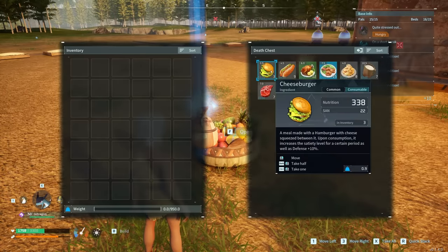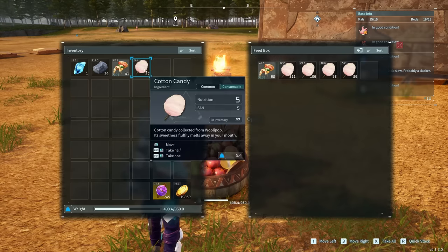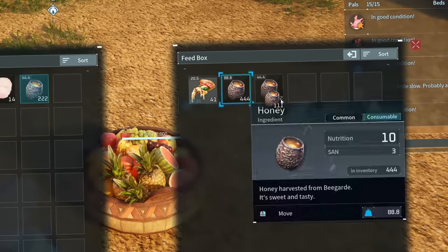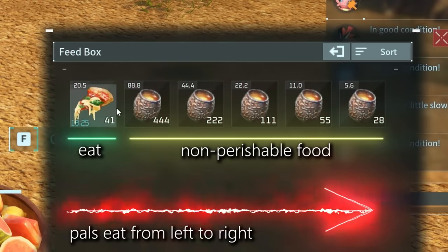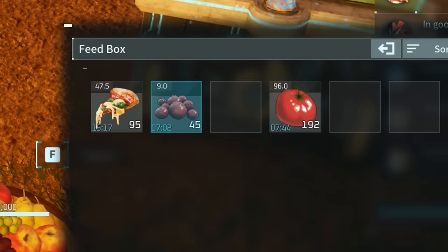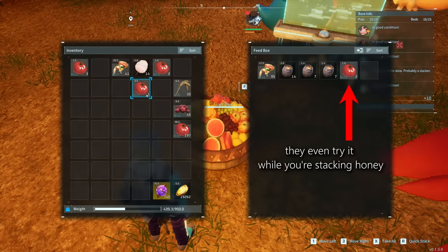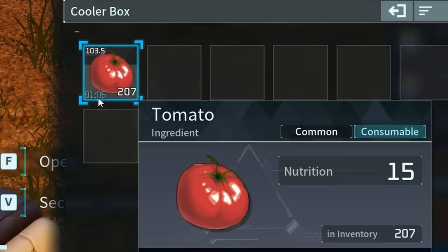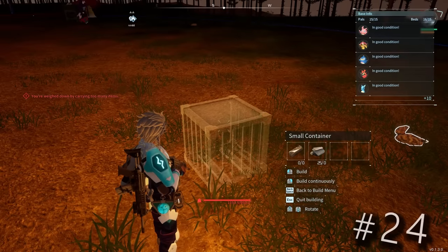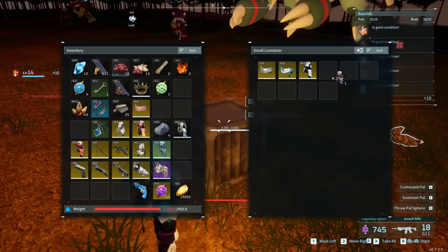Alternatively, make good use of your containers. Food like candy floss or honey never spoils, so put the food you want your pals to eat in a food box and then fill the rest with honey or candy floss. Your pals eat from left to right, so they'll eat what you designate and then fill remaining spots with non-perishable food. This prevents your pals from filling the food box with harvested food that can spoil, forcing them to stock it in more useful containers like the cooler box. Similarly, fill empty slots in containers with placeholder items to force pals to bring items to a container that already has a stack of that item, rather than just dropping it in the nearest container.